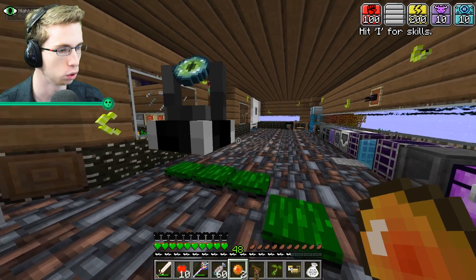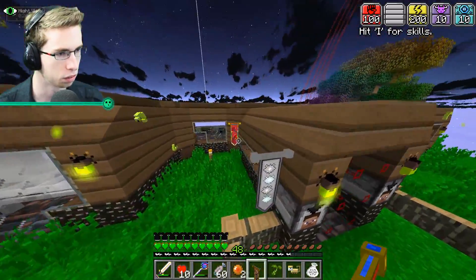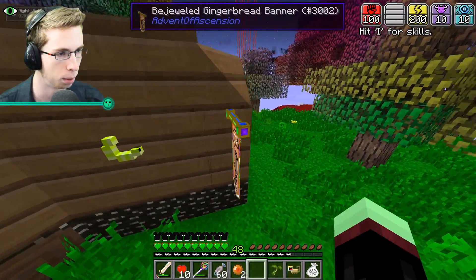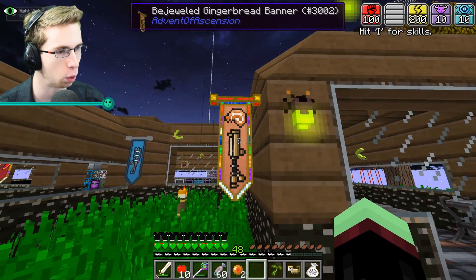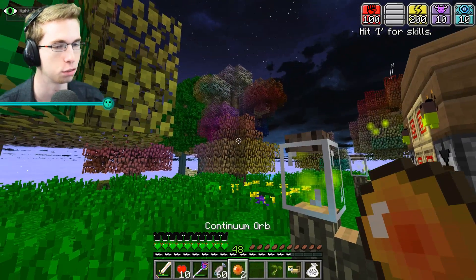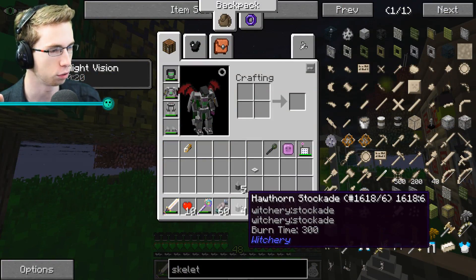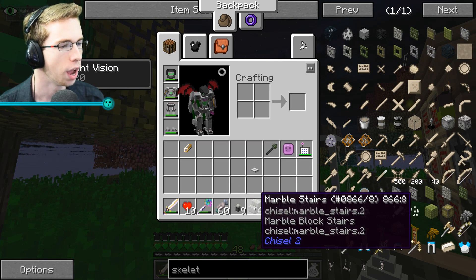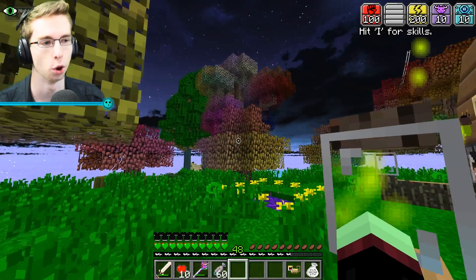Ooh, Gingerbread Banner — I might take a look at what that looks like outside. Let me go ahead and open this real fast. That looks kind of really interesting. And we also got the Tiger's Eye Ingot. Two more Continuum Orbs give us a Hawthorne Stockade — nine of them from Witchery, no exchange value — and Marble Stairs from Chiseled. Nothing too exciting from that, but we'll go ahead and move on.